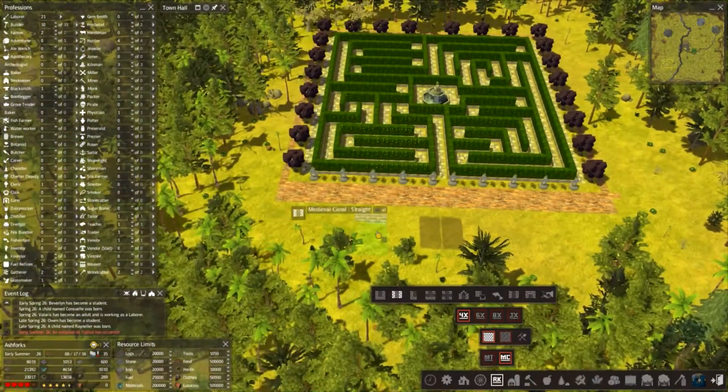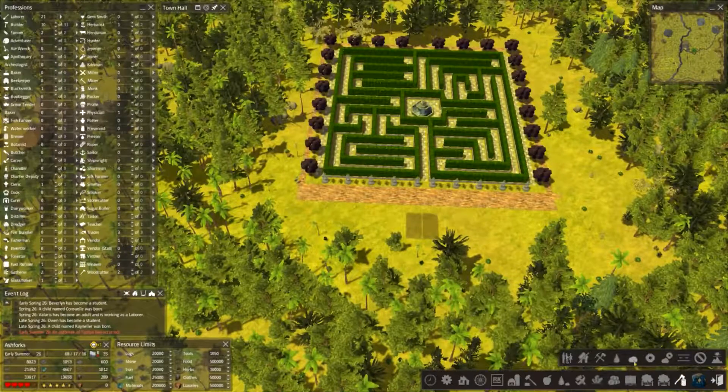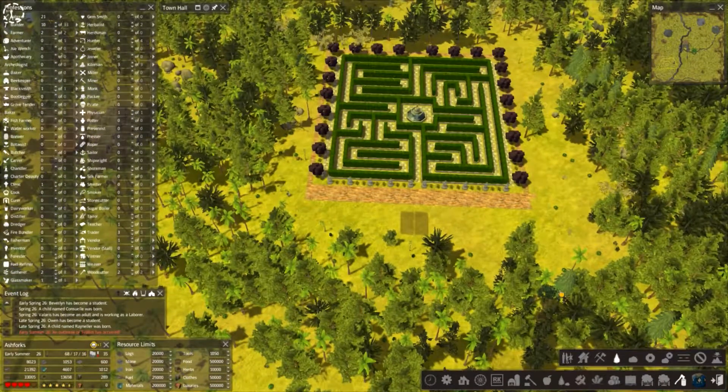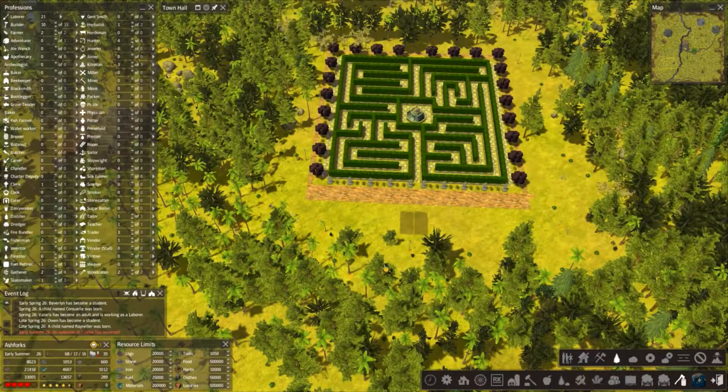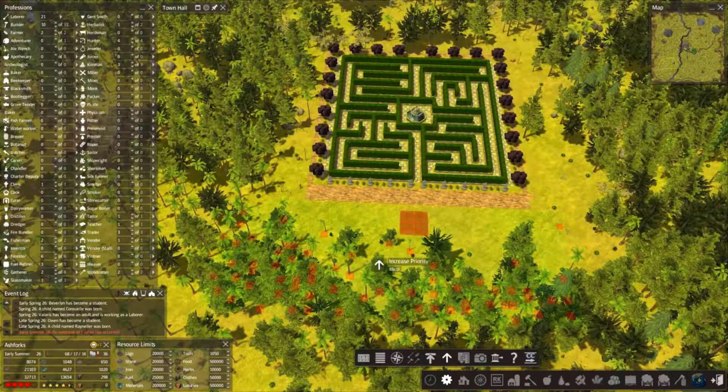This is quite hilly as well, so let's try and just remove some of these trees and then flatten this area a little bit. Why is everyone moving slowly? It's typhus - we've got a disease, but we've got a physician in so we'll leave him to deal with that. Let's get rid of these trees and speed the game back up again. How are we doing for labourers? 21 labourers and 10 builders - that's about right, should be enough to get some of these trees moved.